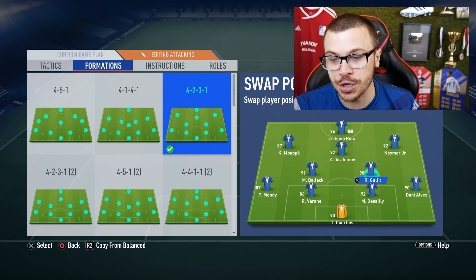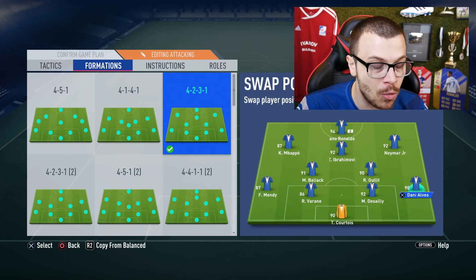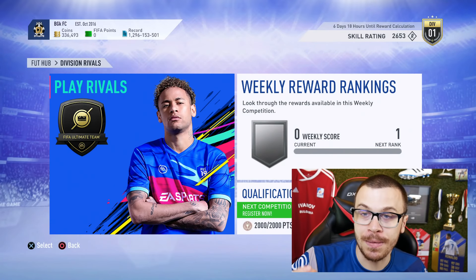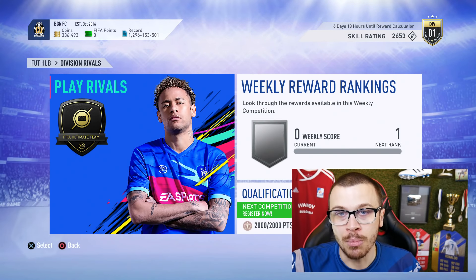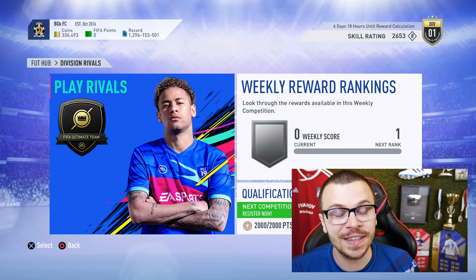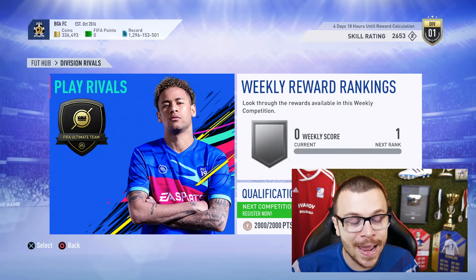Let me show you our squad: Mbappe, Neymar, Zlatan Ibrahimovic and Cristiano Ronaldo in front positions. Balak, Hulid, Thibaut Courtois, Mendy, Varane, Desai and Dani Alves at the back. I'm not gonna make any changes to our game plans. It's time to get straight into Division Rivals matches. We are gonna play Division 1 against the best possible opponents - pro players, top 100, top 200, FUT Champions players. Drop a like if you appreciate the daily Road to Glory episodes.